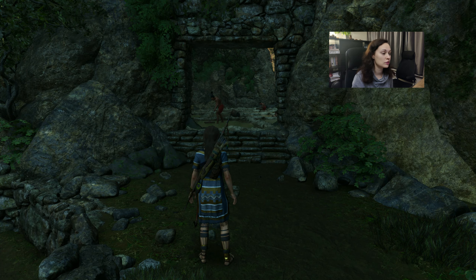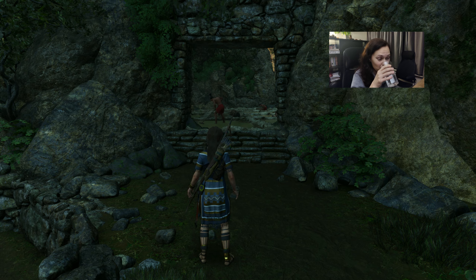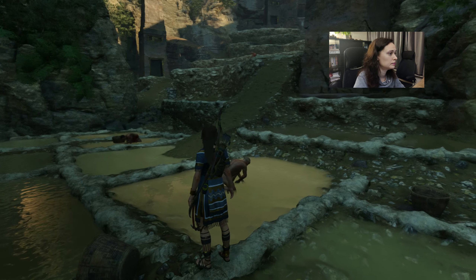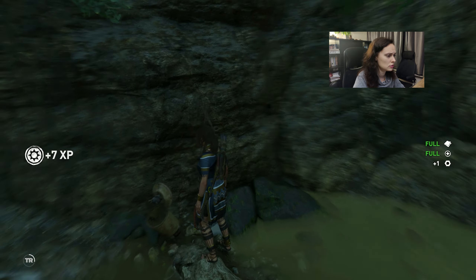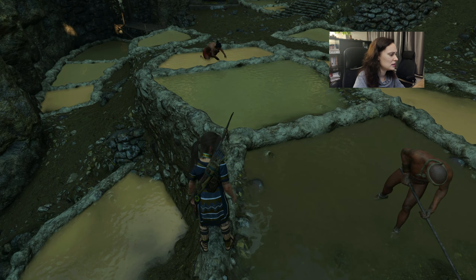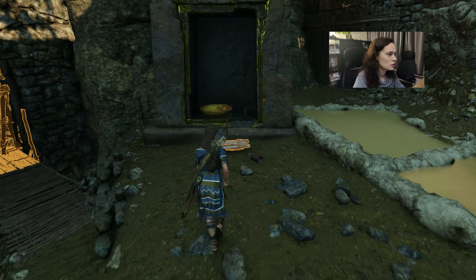Hey guys, it's Editha. We're back playing Shadow of the Tomb Raider and now we're continuing the main story. I think we're going to sneak past the Kukulkan while the queen tries to save her child - if I remember well, that's what we're doing. Could be wrong though, but we'll remember as we go along. I wonder what this is - like salt? Are you planting something here? Harvesting? So many interesting things.